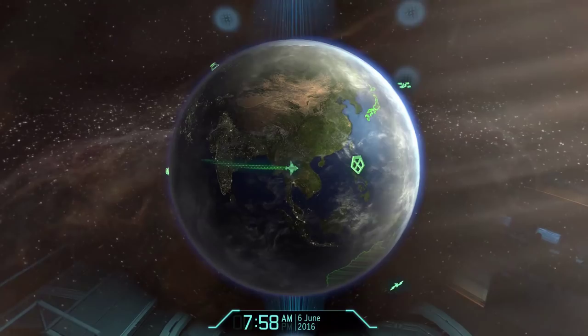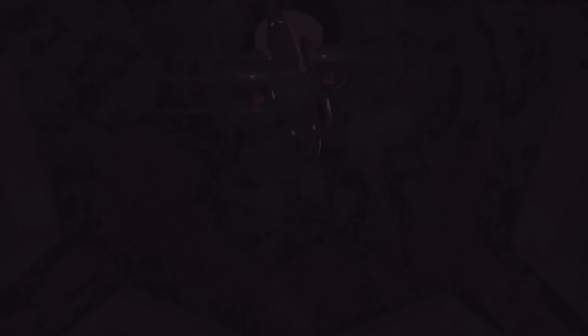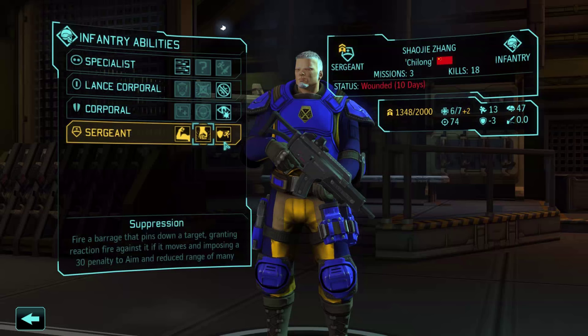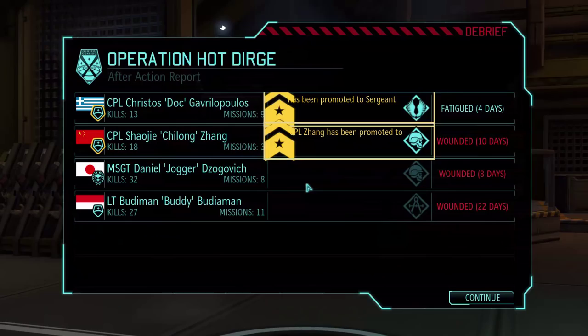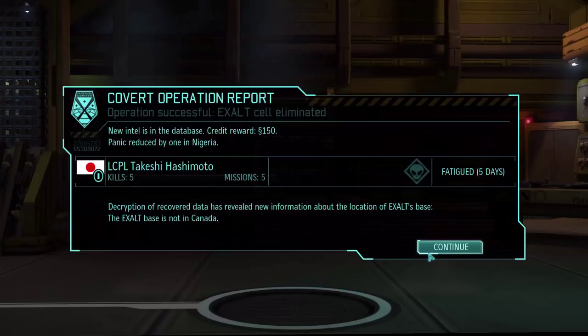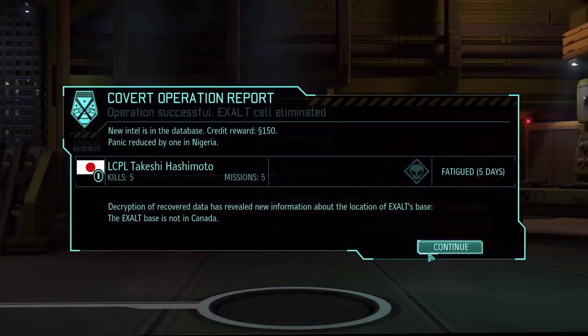I'm glad it's done - I thought I'd have to abort it at the start. Bodyman will be wounded for 22 days, but oh well. I'm okay with that. We got a promotion: extra conditioning, suppression, and flash - that's an interesting choice. It's going to be between suppression and flash, although I like extra conditioning too. Suppression is nice on infantry, flash is also nice. I might go for suppression. As for Christos, that's going to be paramedic - that's an obvious one. No promotion for Takeshi. We got free melt and Exalt intelligence. Anyway, I'm going to finish this part here and continue next time - thanks for watching and I'll see you next time.